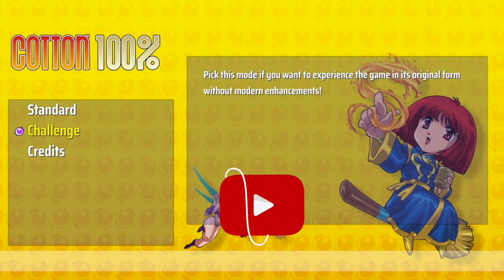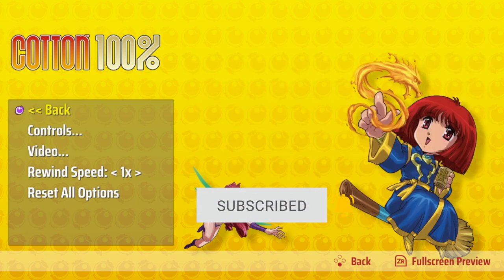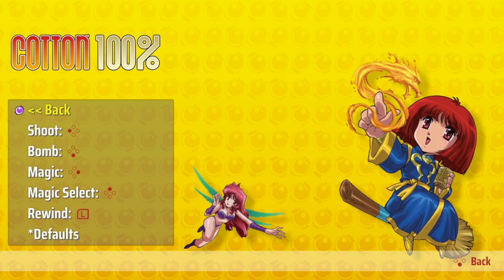And then you've got Credits. Let's go into Standard. Here are the options. Let's check out the controls first.